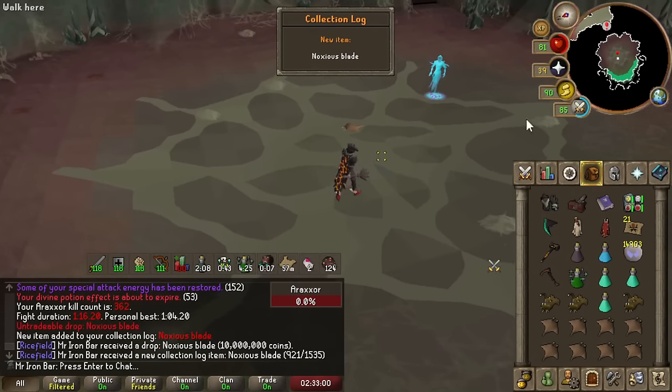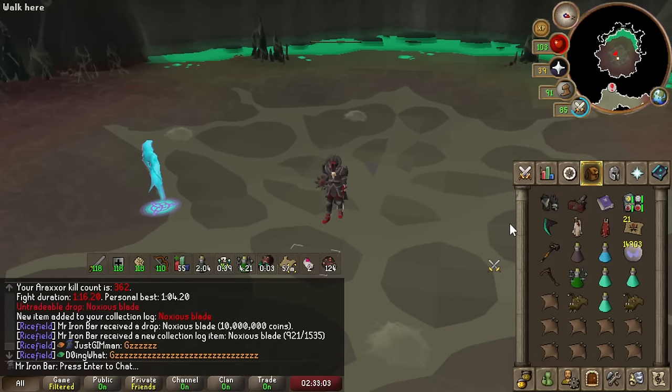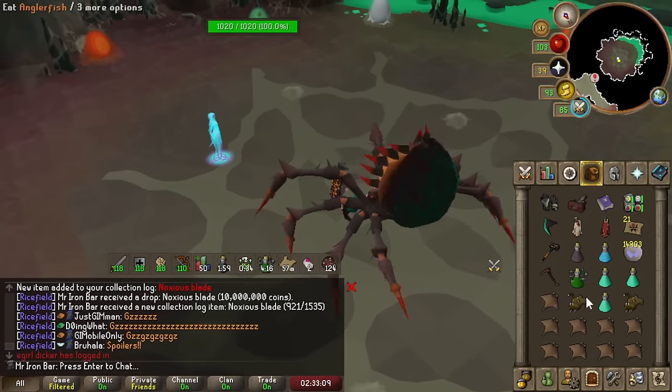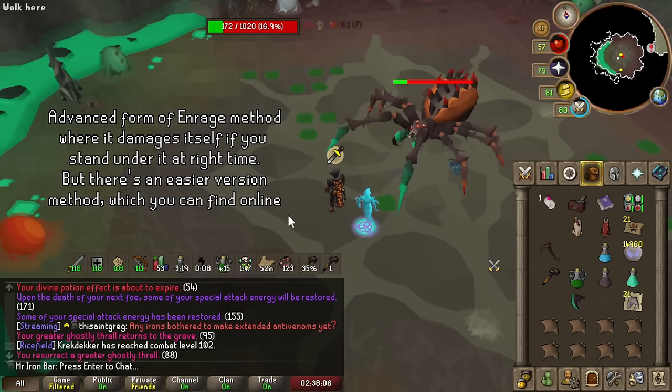Noxious Blade drop — oh my god, let's go! We're two out of three pieces for the Halberd. Let's go!